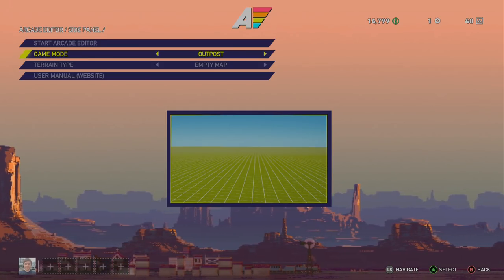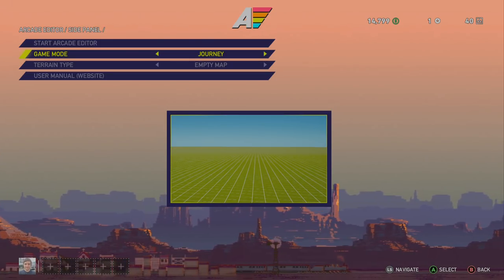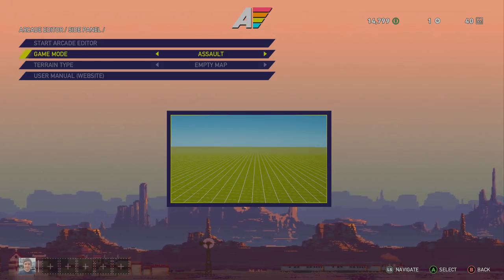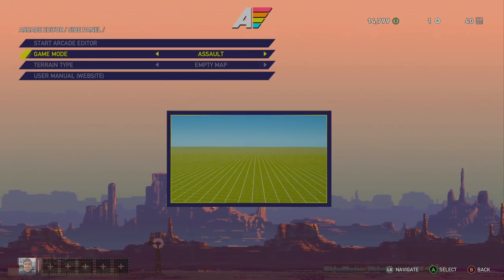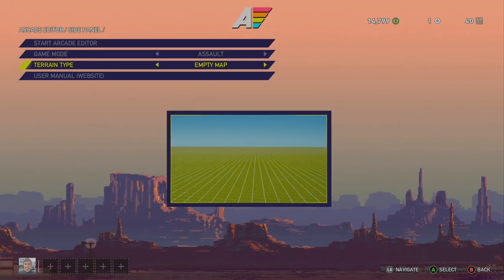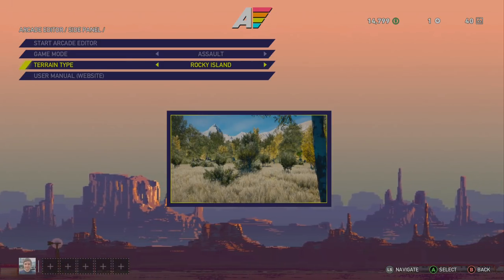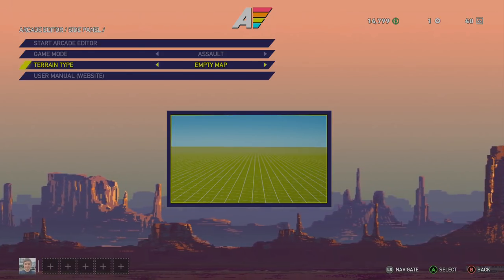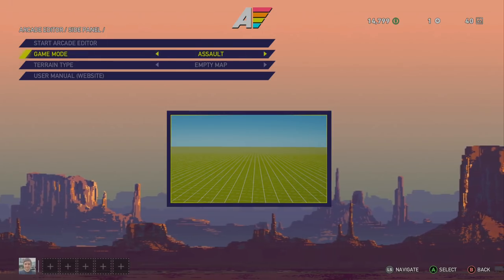We can start out by picking a mode — from multiplayer, deathmatch, team deathmatch, and so forth. We're going to do assault. We're basically going over the basics and covering all the categories. We can do a Cedar Forest, a Rocky Island, an Outer World. I think it might be neat just to do an empty map and kind of go from there.